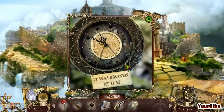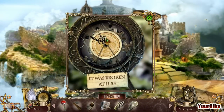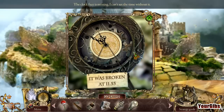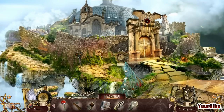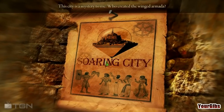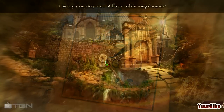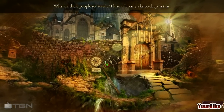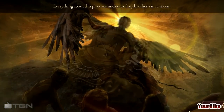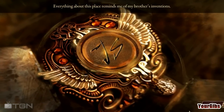I've gotta get past these gates! It was broken at 11:55. Soaring City. This city is a mystery to me. Who created the winged armada? Why are these people so hostile? I know Jeremy's knee deep in this. Everything about this place reminds me of my brother's inventions.